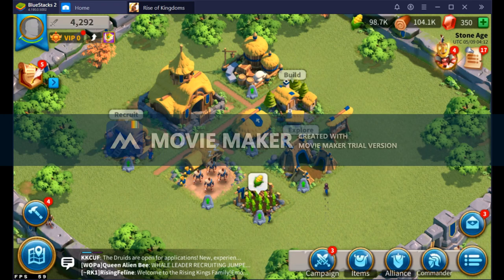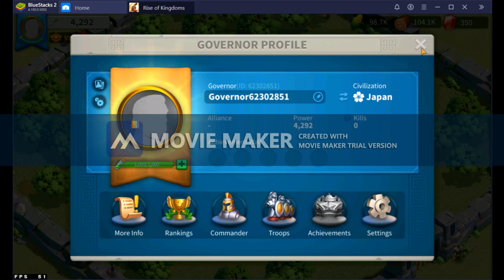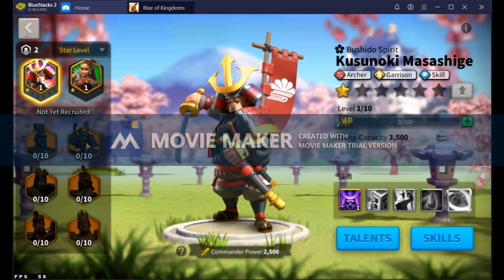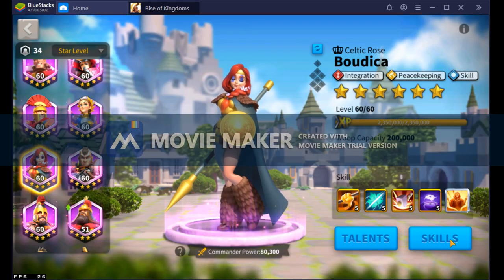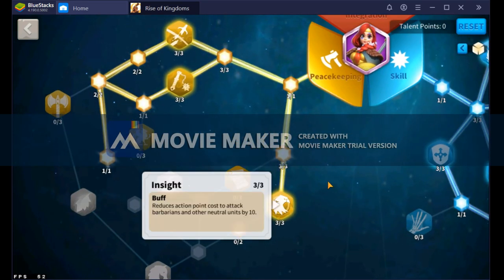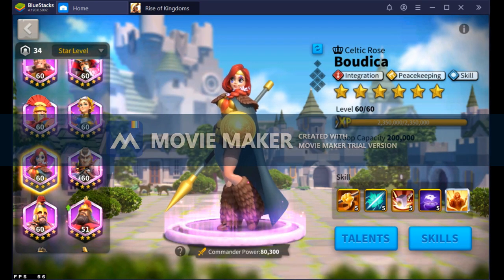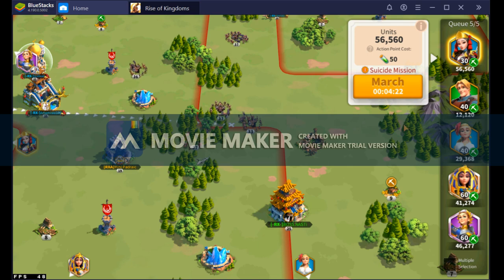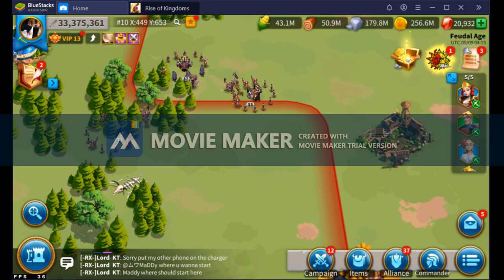Always train troops — never stop training troops. Every time your action point gauge hits 1,000 out of 1,000, go hunt some barbarians. Keep trying to hit higher and higher barbarians. You'll eventually also want to level your Peacekeeping Commander, as they'll help reduce the action point cost from barbarians you're hitting. Using Boudica as an example, under Talents you'll see Insight, which reduces the action point cost to attack barbarians and neutral units by 10. Eventually upgrade your Peacekeeping Commanders to at least enough points to unlock that, and then to level 20, which unlocks a Secondary Commander slot.